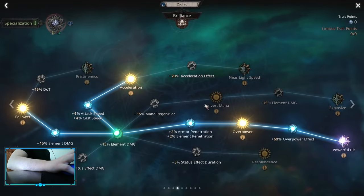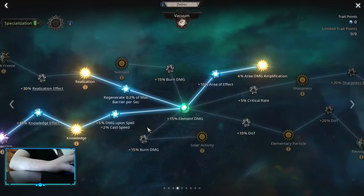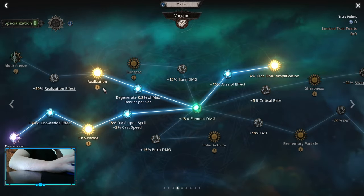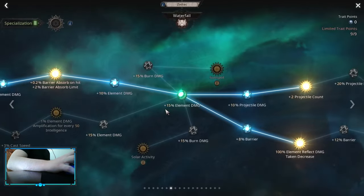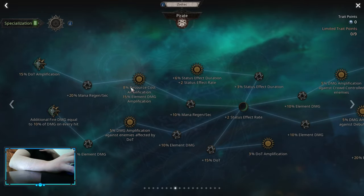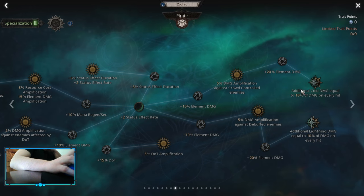Let's talk about the spec. I'm using Brilliance, but you can also do Dawn. You can go into Powerful Hit, Acceleration and Follower, then into Dimension for Elemental Damage Jump, Area Damage, and you can do Sharpness. My build is Barrier so I picked up Realization, but you don't have to pick that up if you are not doing an Elemental Build. You can pick up Elemental Damage Jump and extra additional Lightning Damage if you don't have that node, or you can go for Cold Damage — gonna work also.